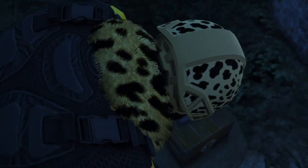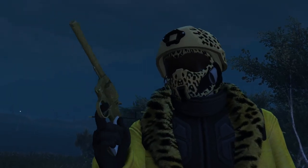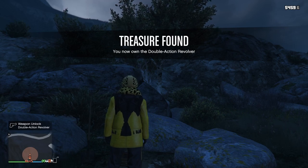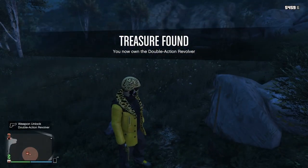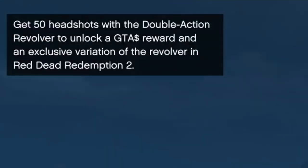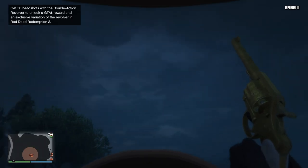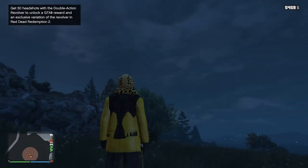Hit the right arrow key on the treasure chest — gives you a cool sweet little animation. This is the kind of stuff we need more of; I miss the crate drops and money trucks we used to have. Bam — you get the Red Dead Redemption treasure found, it's a double action revolver. This gun is really cool — it has a super cool animation when you put the gun away. It also starts a challenge: get 50 headshots with the double action revolver to unlock a GTA money reward and an exclusive variation in Red Dead Redemption 2.